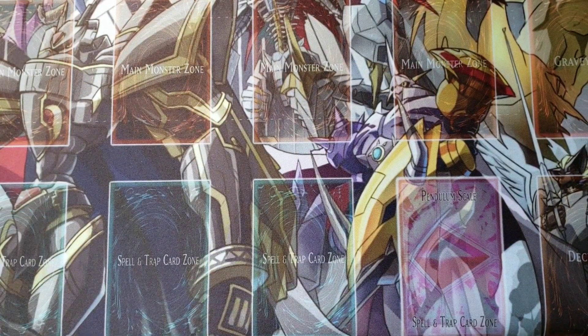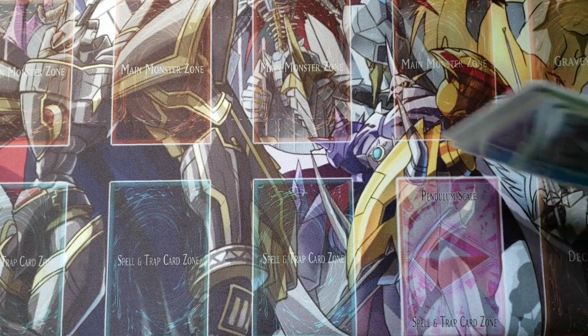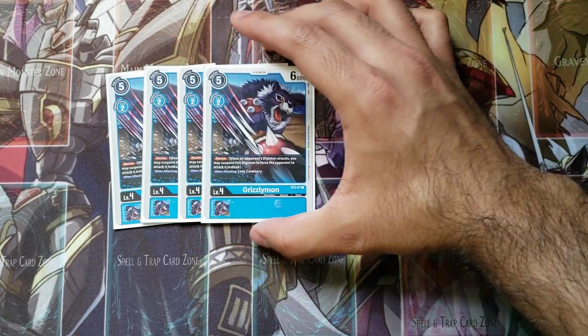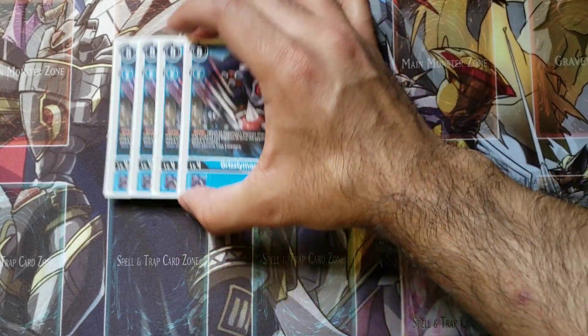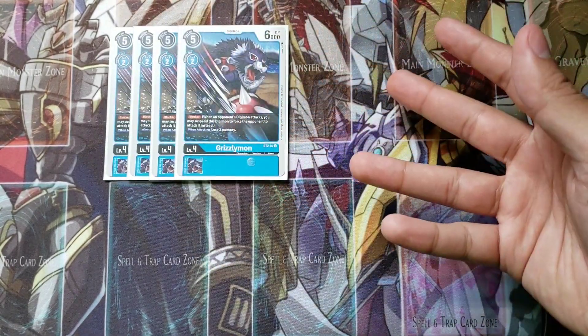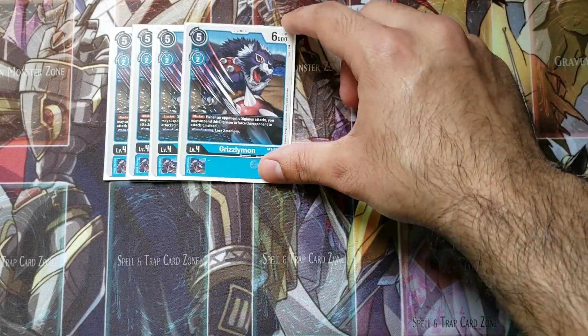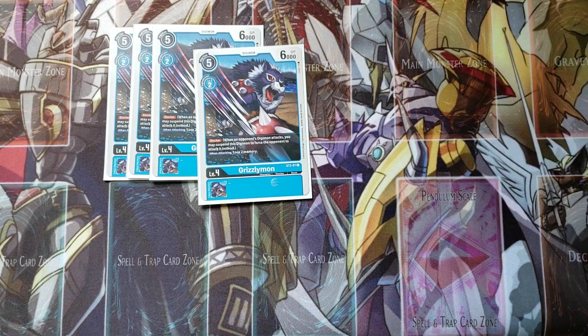That's it for the level threes at only a 12 count, and I'll get to why in a second. For the level fours, I'm playing four copies of blocker Grizzlymon. Even though this isn't really an offensive deck, you still want to max out on your blockers — they're still relevant — so four copies of Grizzlymon is pretty standard.